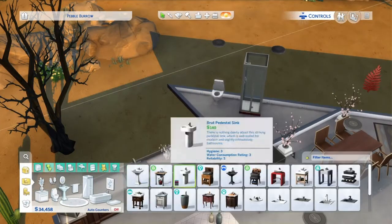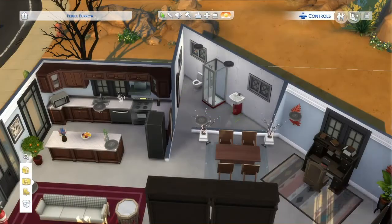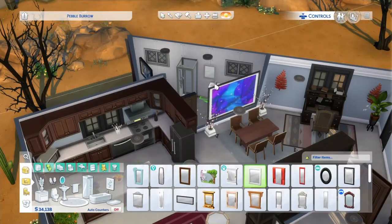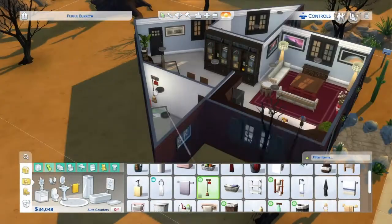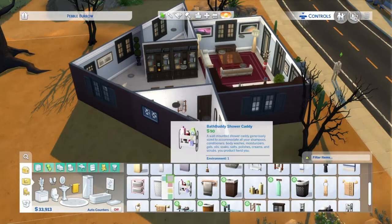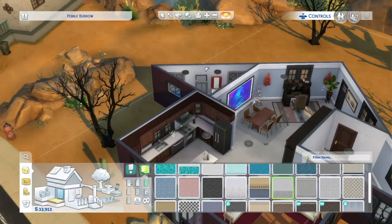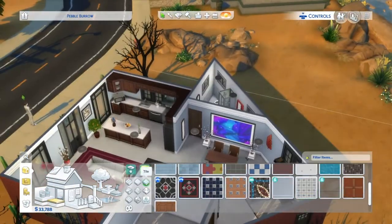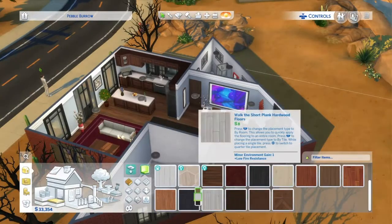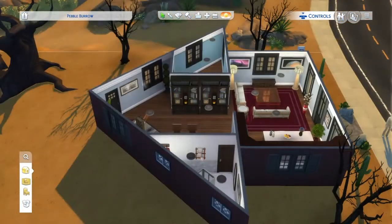Oh, this bathroom was so difficult — it was just not fun to do. I couldn't get the mirror to go where I wanted it to go, so I had to move the sink over towards the shower again. And it's just like an awkward space since it's a triangle. It's a very small space, and it's not even like a regular triangle — I don't even know what shape that is exactly.